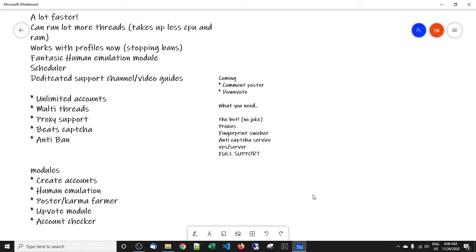The human emulation module is something we've been working on in depth. The issue with a lot of bots is that they use the same path — they visit the same pages, go to the same places, take the same amount of time. That's all changed. When you run the human emulation module, the bot will log into each one of your accounts and act human: it will visit subreddits, possibly join communities, look at different posts, and could upvote or downvote. So each account, when looked at, has visited different places on Reddit and joined different communities, giving them a totally unique profile — which stops bans.